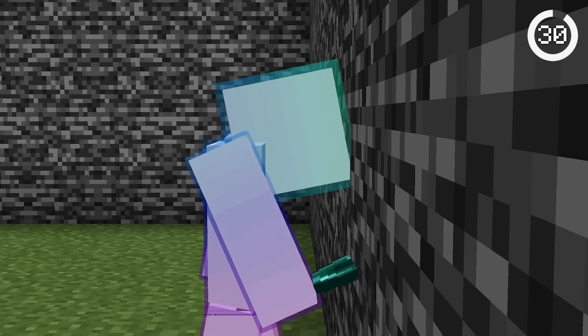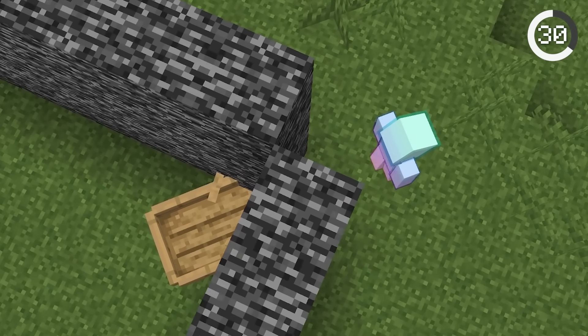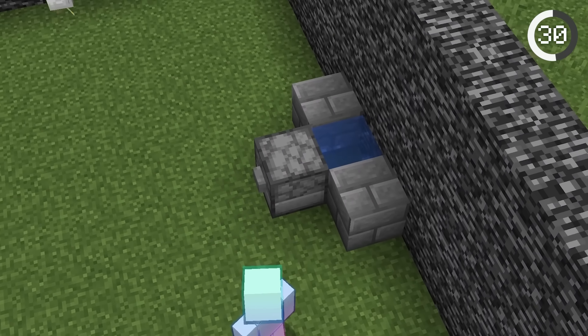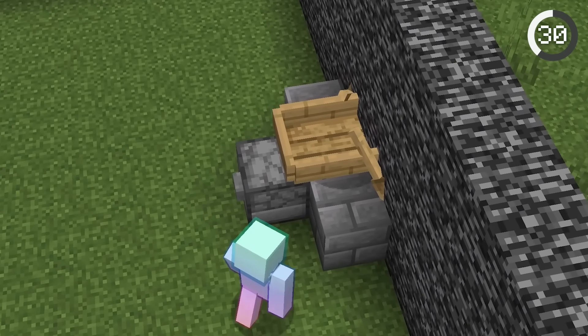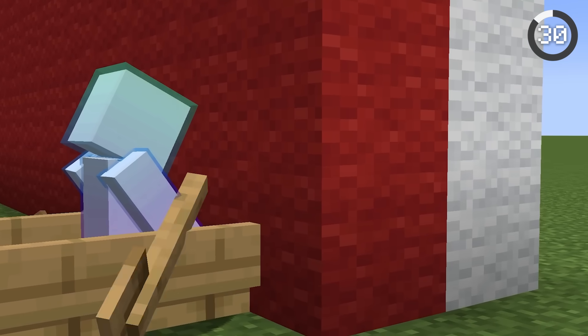Ever wanted to teleport through walls? With a boat, you can. All you have to do is drive a boat to a corner like this. Or you could phase through straight walls using a dispenser like this. You'll never be trapped again — unless the wall is two blocks thick, of course.